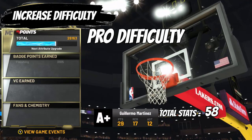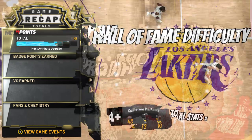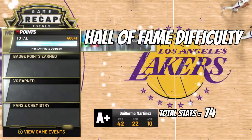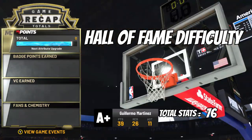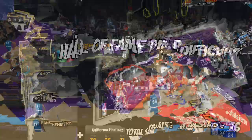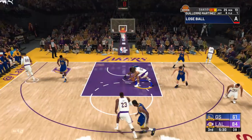Number seven: increase the game difficulty when you feel ready. The multiplier is definitely worth it and the CPU defense doesn't improve by much — they just make more shots on offense. Personally, I like to wait until I'm around 87 overall before I go up to Hall of Fame. Any time before that and your player will just get dominated and it's not fun to watch.